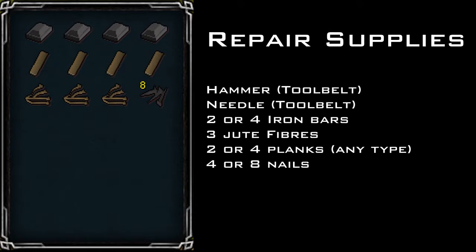When first filling your beacons, you'll need to repair a few ladders and things to access them. You'll need a hammer and a needle in your tool belt. You'll also need two or four iron bars, three jute fibers, two or four planks of any type, and four or eight nails.